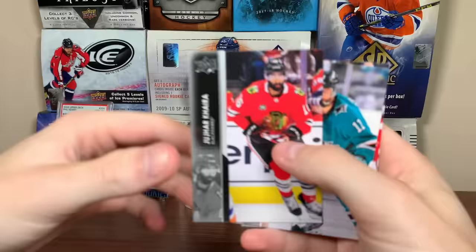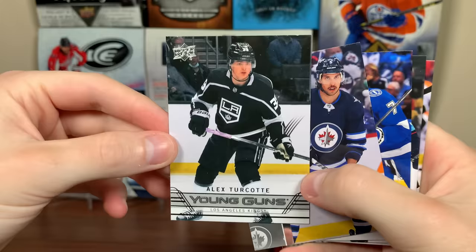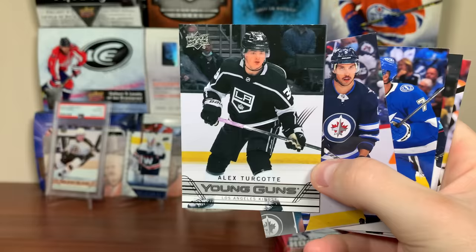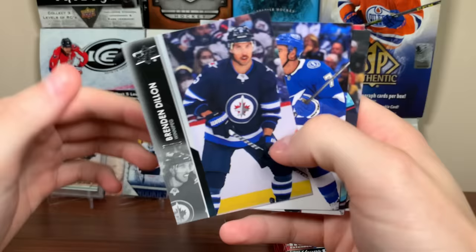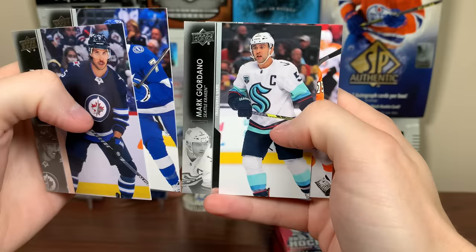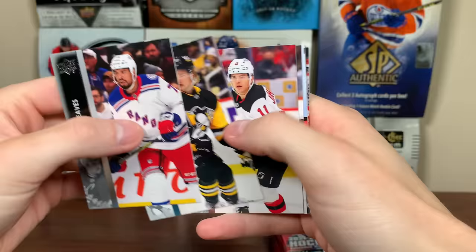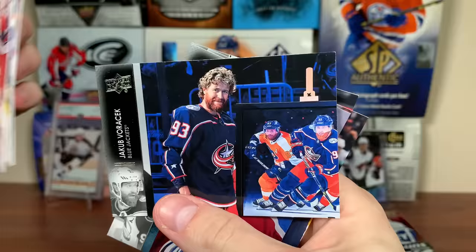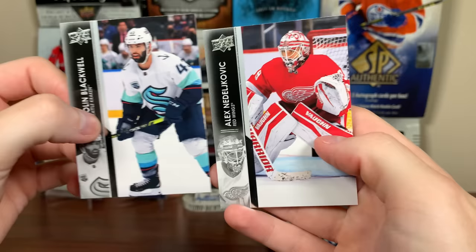Next pack: Cam Atkinson, Tyler Pitlick, Michael Raffl. Alex Turcotte, 607 Young Guns — Turcotte was fifth overall in 2019, only played a little bit this past year. Coming along a bit slower, but was pretty good in the AHL. There's the 607 design. Brendan Dillon, Matthew Joseph, Mark Giordano, and Derek Brassard. Next up: Ryan Reeves, Danton Heinen, Andreas Johnsson, Victor Arvidsson, Jakub Voracek — is that a photo variation? Maybe not. Mikko Rantanen All-Star card, Colin Blackwell, and Alex Nylander.